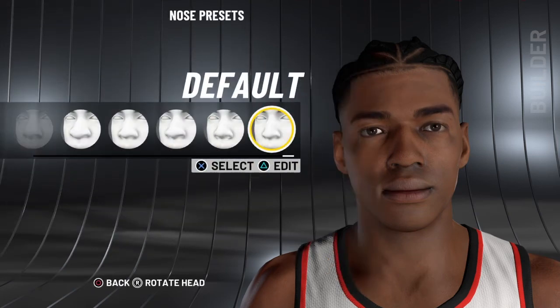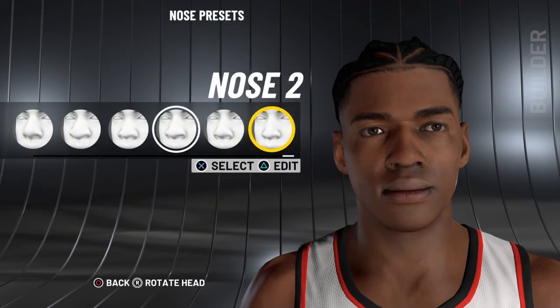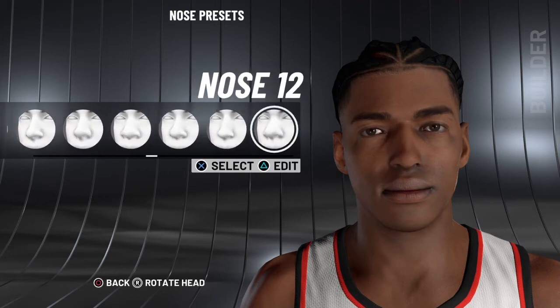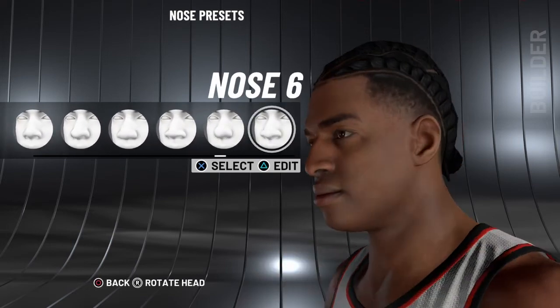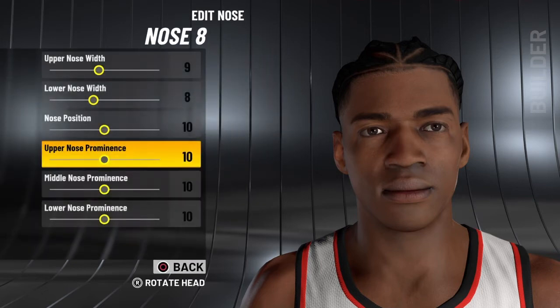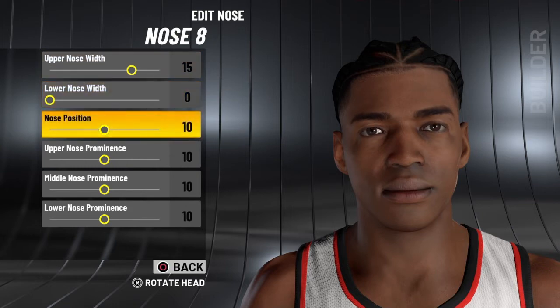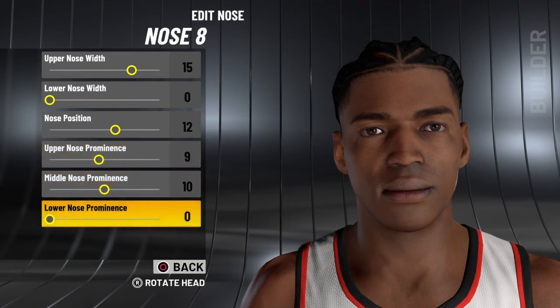For the nose, you want to use nose 8 — upper nose width to 15, lower nose width to zero, put this to 12, this to 9, 10, and zero. Yes, it's nose 8.